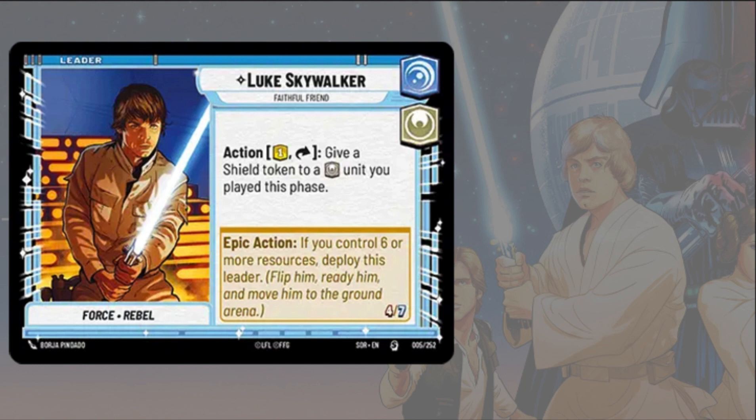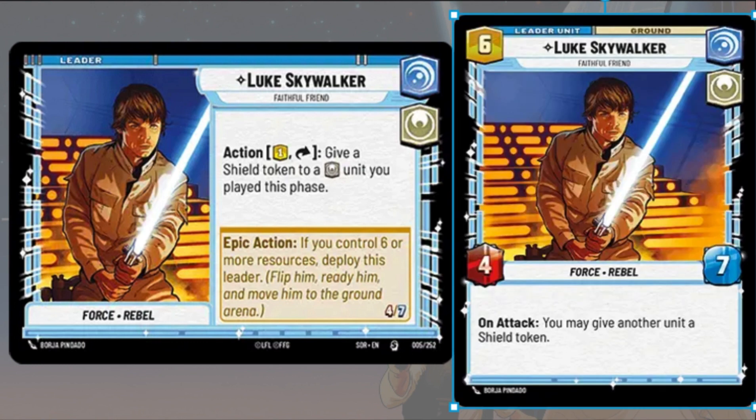Luke also has an epic action: if you control six or more resources, you can deploy this leader, flip him, ready him, and move him to the ground arena. When deployed, this unit version of Luke Skywalker costs six resources, retains the same aspects and keywords, has four attack and seven defense, and gains a new ability — on attack, you can give another unit a shield token. Shield tokens soak one instance of damage when you would otherwise take it; they don't reduce damage by an amount, they stop that entire instance completely.